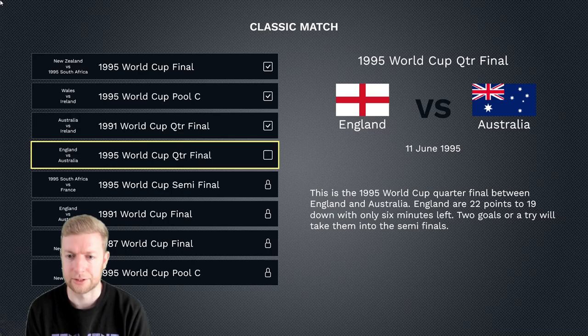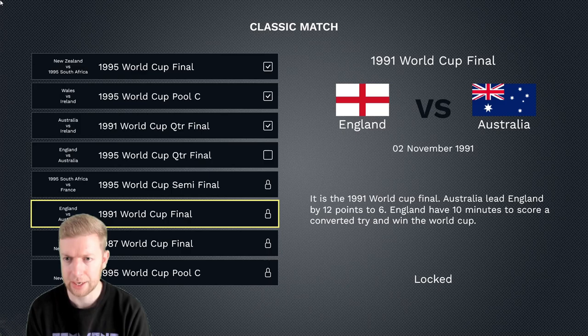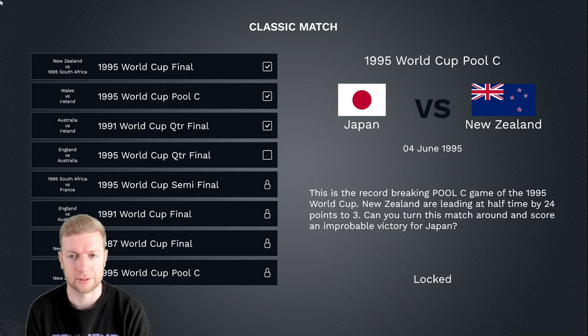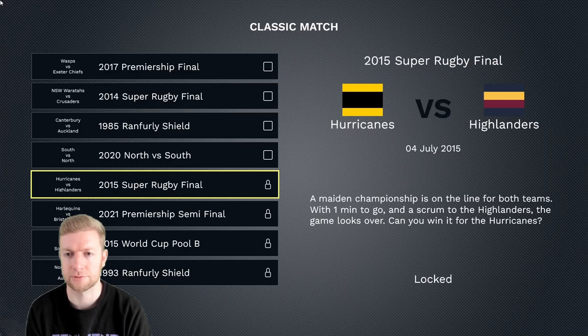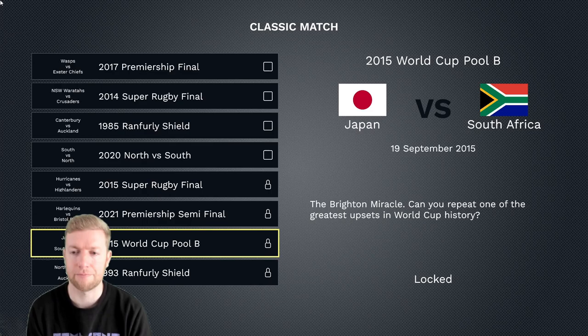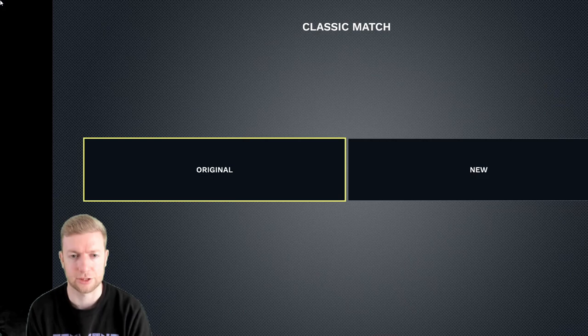The 1995 World Cup quarter final between England and Australia: England are 22 points to 19 down with only six minutes left — two goals or a try will take them into the semi-final. Once we've done that, we unlock more: South Africa versus France in the 1995 semi, England versus Australia in the 91 World Cup final, France and the All Blacks in the 1987 World Cup final, Japan versus New Zealand 1995, the Hurricanes versus Highlanders 2015 Super Rugby final, Bristol versus Bath in the 2021 Prem final when Bristol were 28-nil up and somehow lost, and the infamous Japan versus South Africa pool game from the 2015 World Cup.